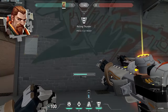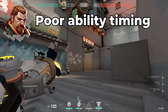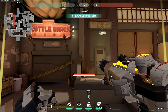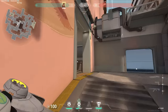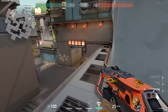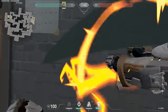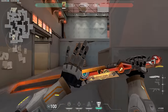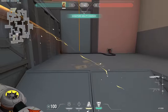Next up we have Breach, and the biggest common mistake that I see with Breach players is poor ability timing. Timing your abilities with Breach is incredibly important because you're usually stunning and flashing for a teammate. You want to stun the enemies so that your Jett can dash on them, or flash for your team so you can execute the site. If you're stunning way too early, the enemy will be unstunned by the time your teammate takes a fight, and if you flash too late you're going to be flashing your entire team. Get comfortable using his abilities and timing them properly to coordinate with your team.